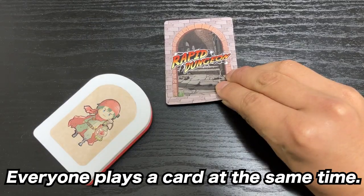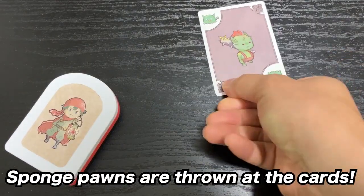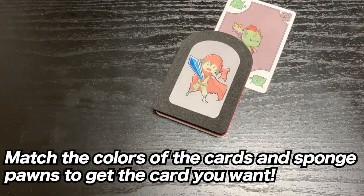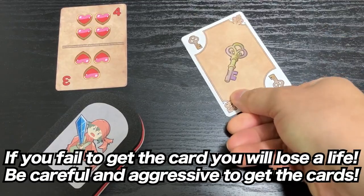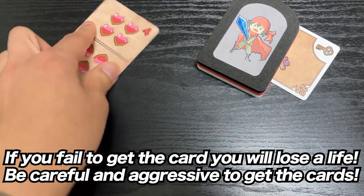Everyone plays a card at the same time. Sponge pawns are thrown at the cards. Match the colors of the cards and sponge pawns to get the card you want. If you fail to get the card, you would lose a life. Be careful and aggressive to get the cards.